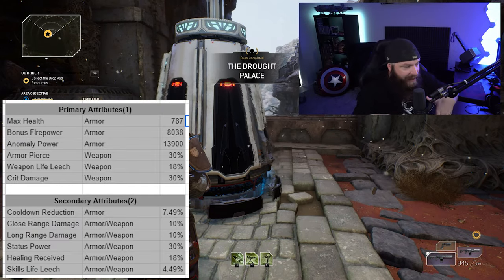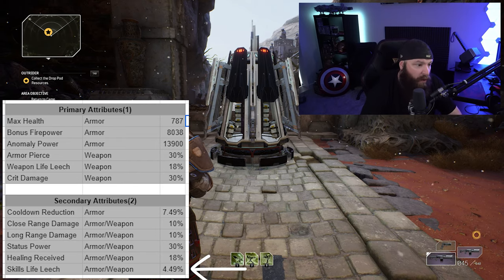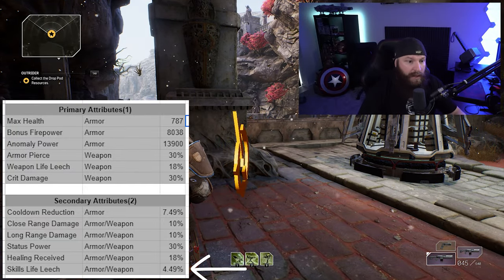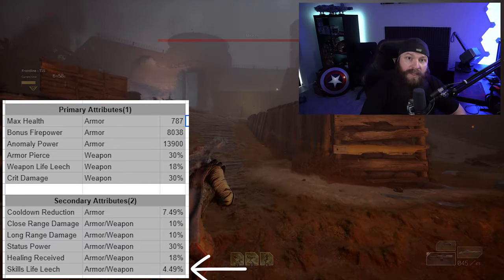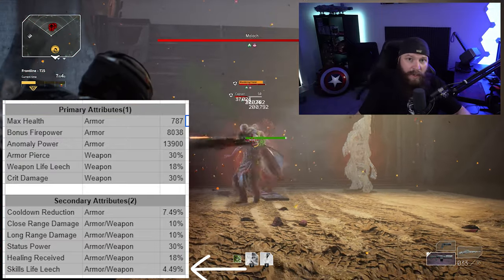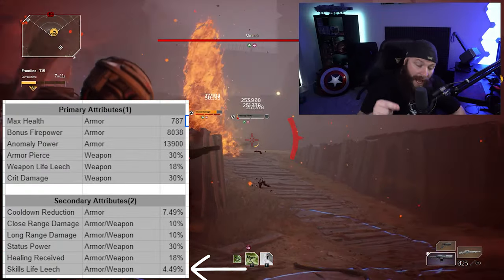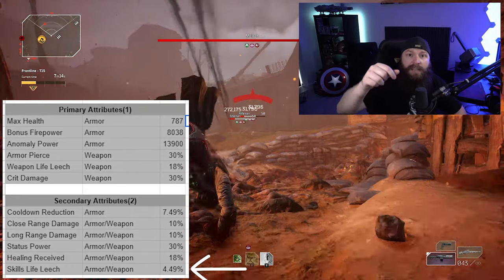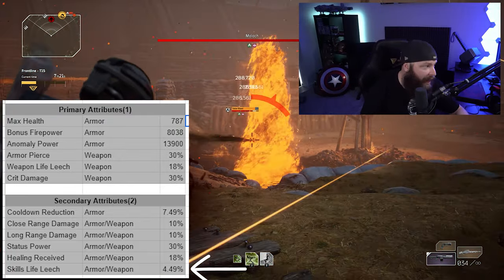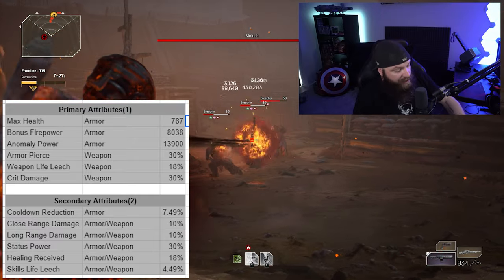Skills life leech is the counterpart to weapon life leech. This includes all damage dealt by skills, including melee — skills life leech activates when you run in for melee or use a standing melee since those apply anomaly damage. Each of the four characters applies different statuses with melee, like freeze from a Technomancer. DoT effects like toxic, burn, and bleed will also return life to your character through skills life leech if you have it on your armor or weapon pieces.